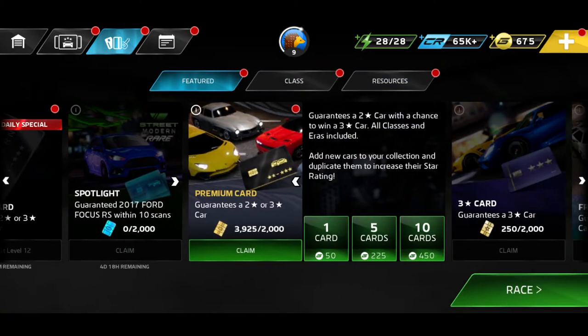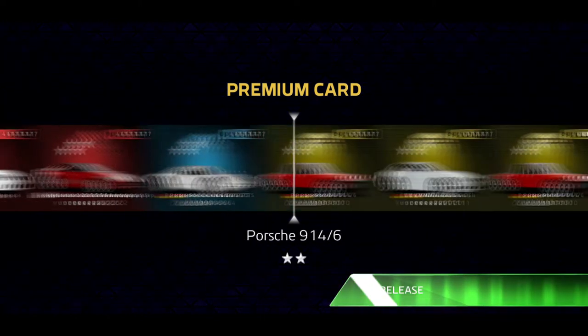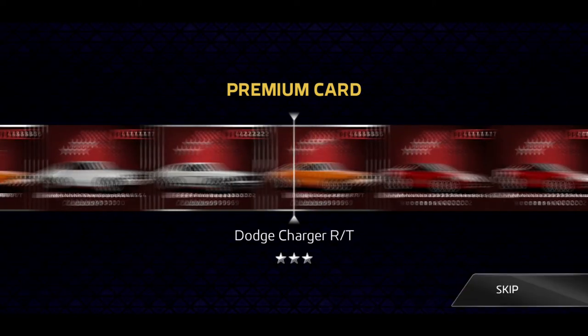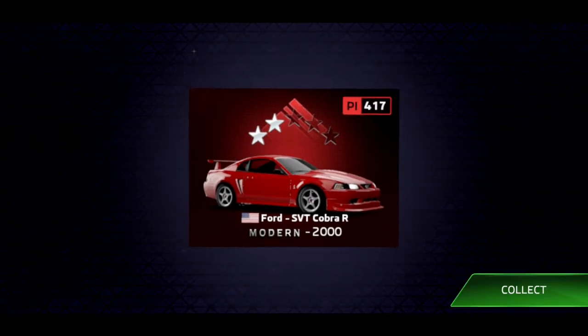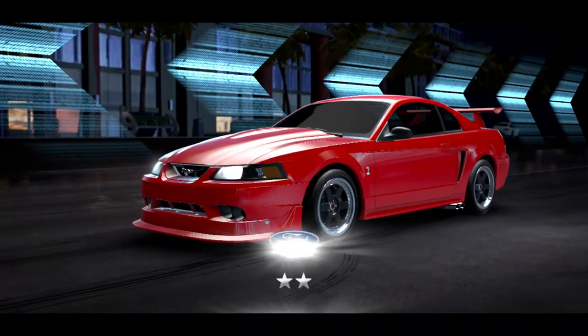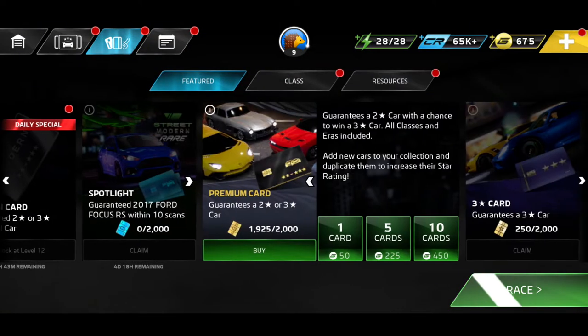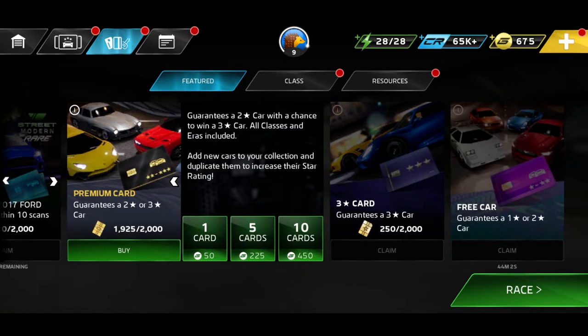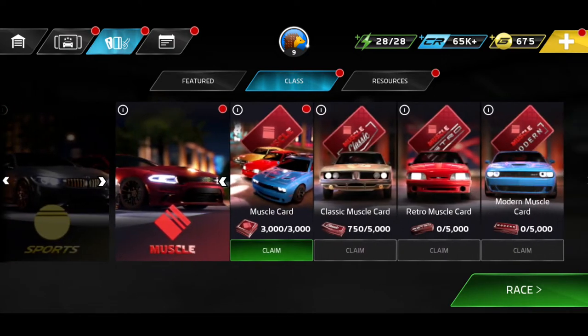Let's open up the next premium card. What I'm hoping is to get cards that are not supercar related, because I've got so many supercar chips I can utilize. Got an SVT Cobra — my mistake, not a Mustang. But yeah, I'm hoping for openings that are not supercar related since I've got so much chips ready to go. As you can see, I've got five I can open up.